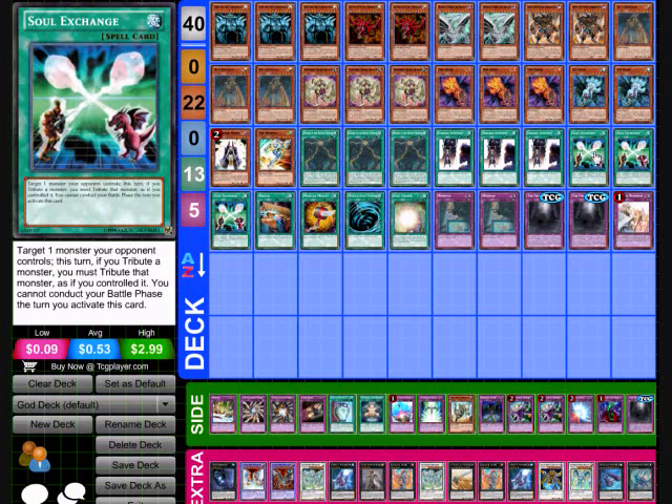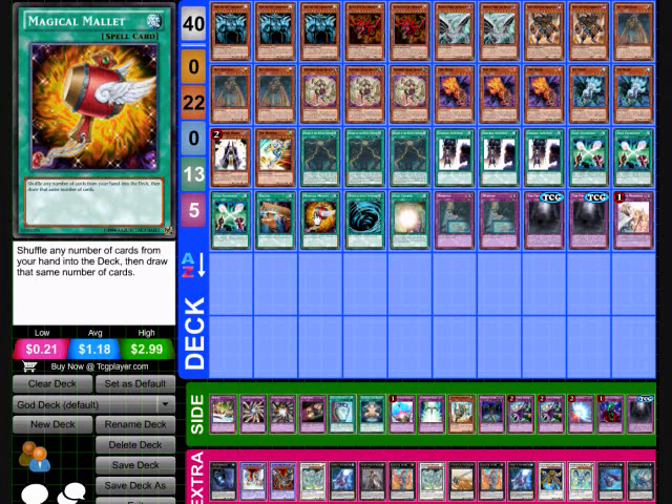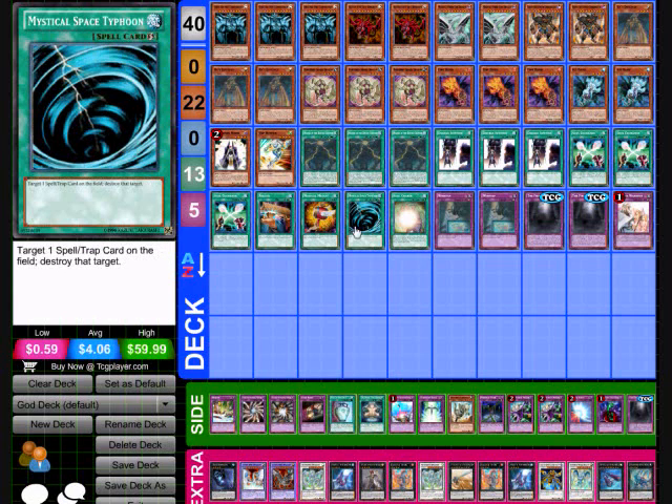Next is going to be three Soul Exchanges — that's going to let you use one of your opponent's monsters as a tribute, with the only downside being that you can't do your Battle Phase that turn. This is going to be good for cards that can't be destroyed or have effects that go off when they get destroyed, like the Hands — if you tribute them and they're not destroyed, their effects can't go off. Then we're going to have Reload in case we draw a bad hand, and it really keeps our hand the same, similar to Magical Mallet. And then one Mystical Space Typhoon just in case — probably should up it to two.